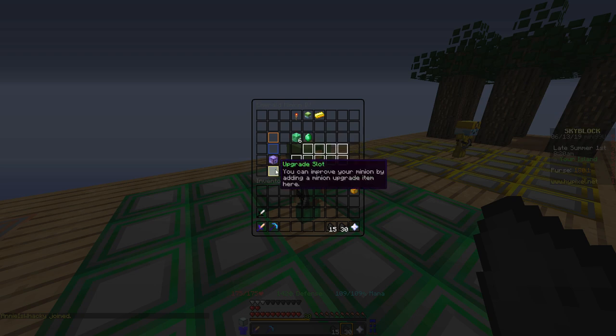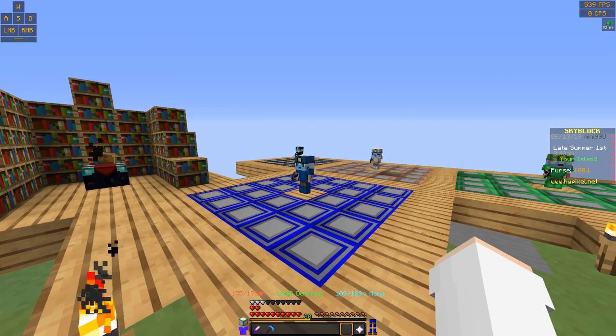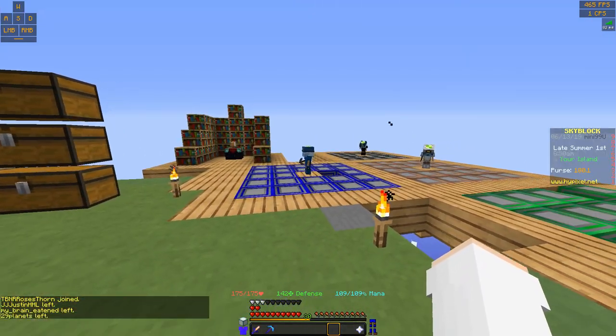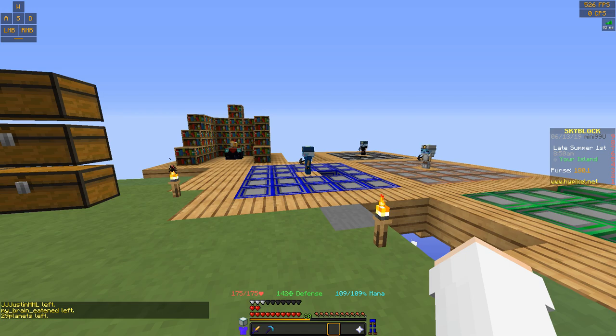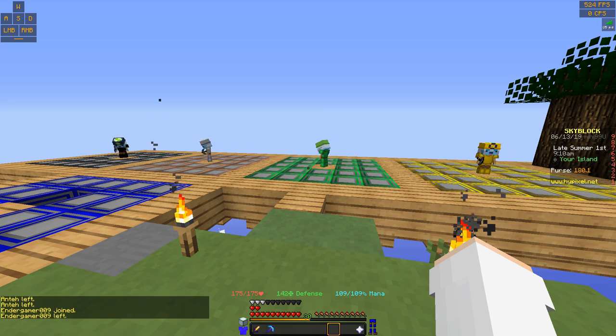There are also other upgrades you can get, like ones that'll make them auto-sell and things like that. There are also chests you can get — you get one from doing one of the quests, and you can also craft them if you go far enough down, like with the wood collection. Basically if you put a chest next to them, once their inventory gets full they'll start putting stuff into the chest so they can hold more.